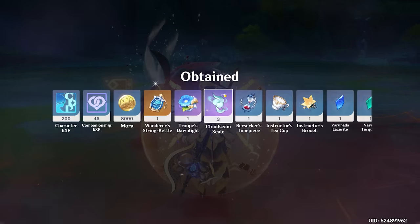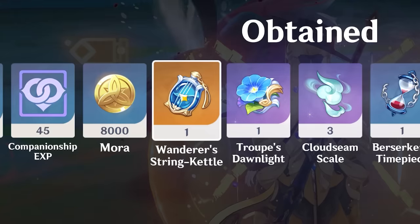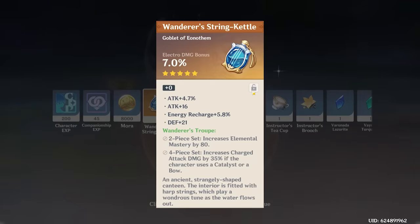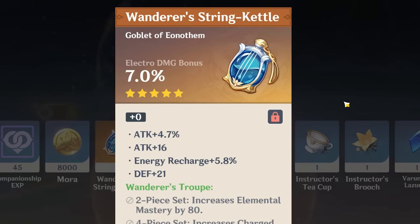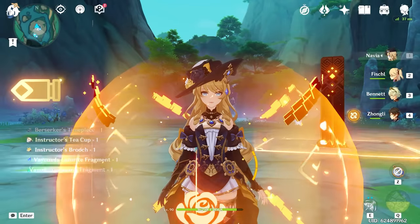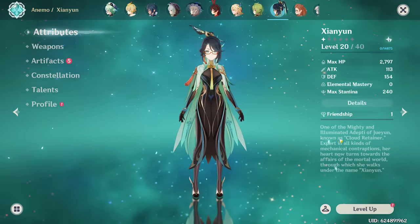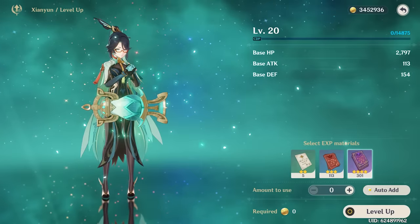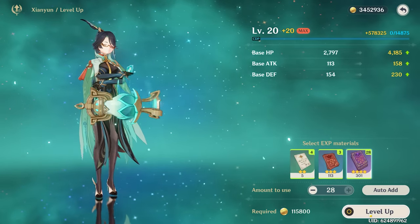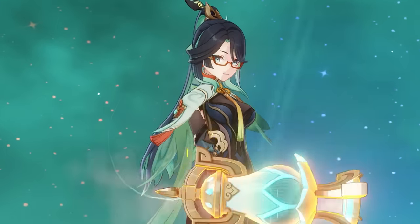Let's claim our rewards. We're gonna get three Cloud Seam Scales and the God Goblet — not that good, actually. I'll lock that piece; that could be good for somebody. But with that being said, I think it's about time we get to upgrading our Cloud Retainer. She's currently level 20, and that will not do — we gotta get her to at least level 80 at the minimum. Let's get her all the way there.